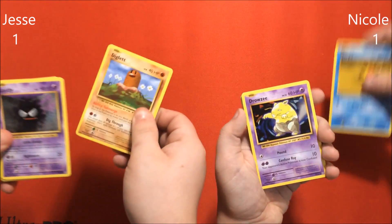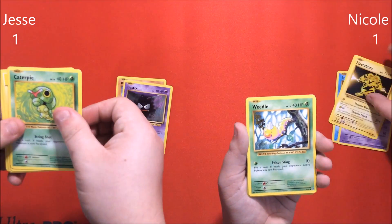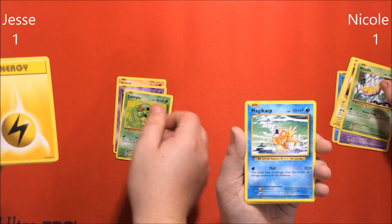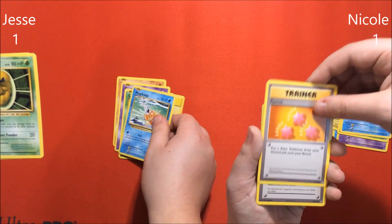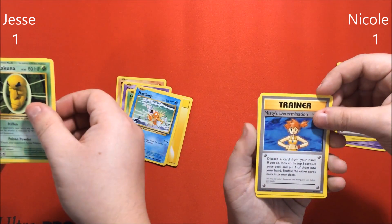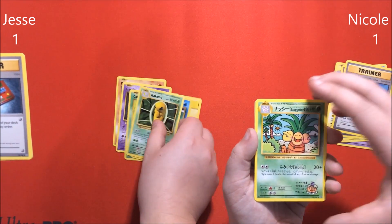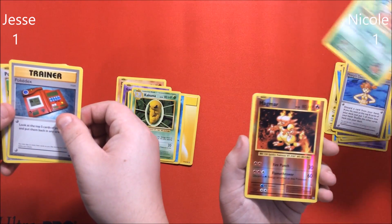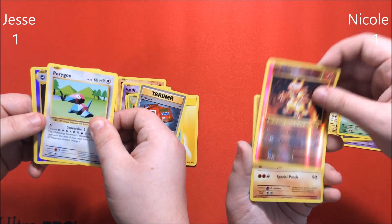All right, so I got Staryu. Diglett. Drowsy. Ghastly. Electabuzz. Caterpie. Weedle. Lightning Energy. Magikarp. Magikarp as well. Revive. Kakuna. Misty's Determination. Pokedex. Exeggutor. Polygon. My reverse is a Magmar.